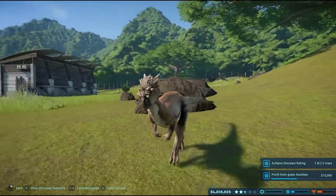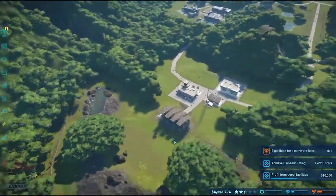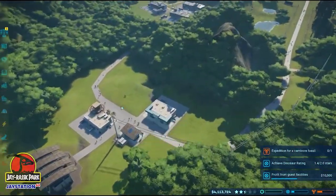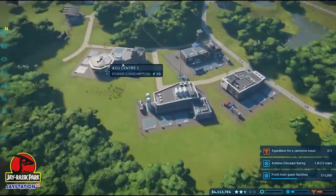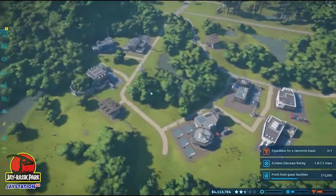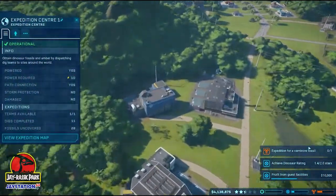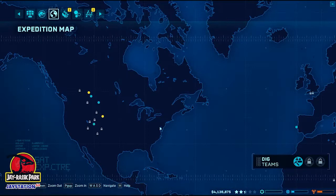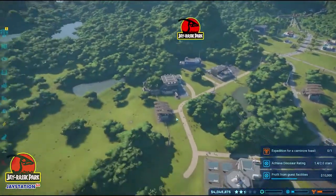So without further ado, let's head over and get going. We've got our Dracorexes over here, a little area for people to go shopping and get some food, and our little facilities park over here. Let's move... actually before we move, we're going to send George out on a very simple mission to go and get a Ceratosaurus part for us. Very nice and easy. There we go.